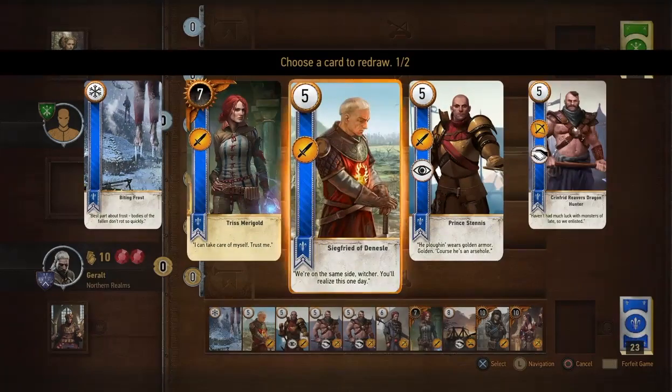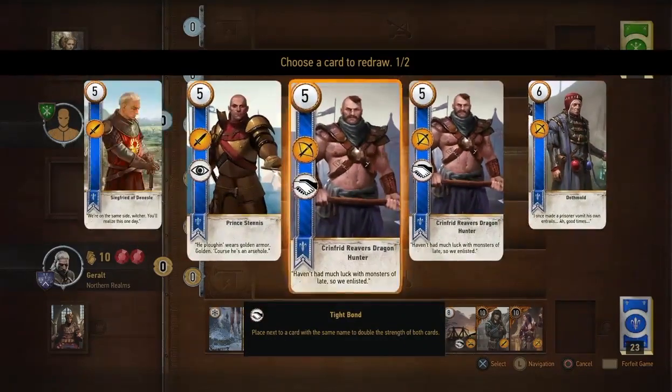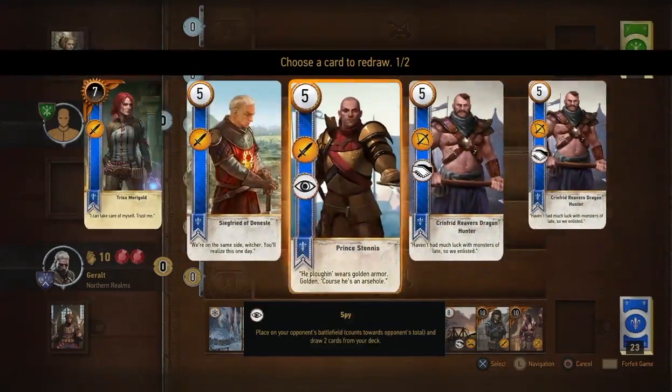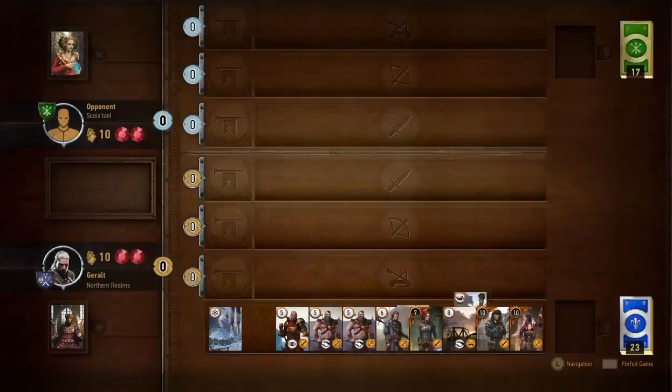I've got a hero card, Triss Merigold, with seven. Siegfried is a middle-ranking card — not bad — but of the five cards here all ranked at five, I've got two tight bonds so they're very useful, they'll double up. This one's a spy card with the eye symbol on it, so I want him. This one is fairly vanilla, so I'm going to swap it out for something else.